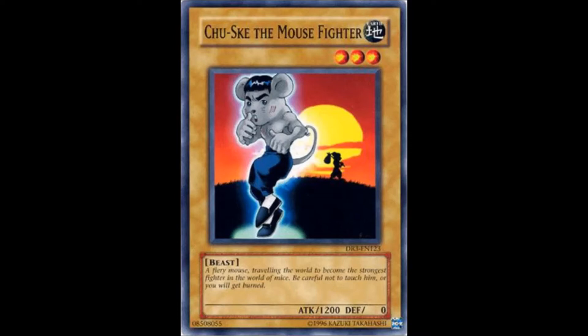This is a bit of an out of place card. Many of you are probably wondering how the hell does this thing even make it into the monk archetype. But several cards that support the monk archetype also support this thing — they actually mention it by name. This little mouse is supposed to be an obvious Bruce Lee reference, and the best thing about him is the relatively high attack value for a level 3 monster.